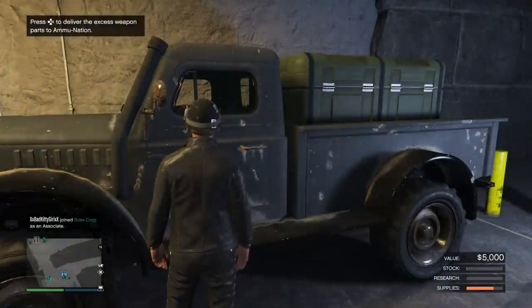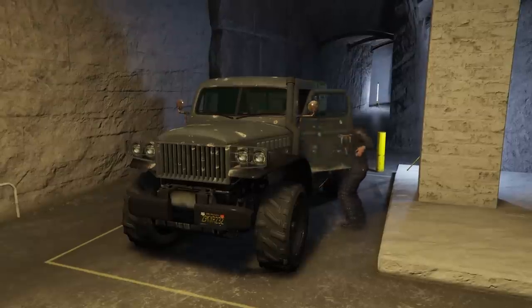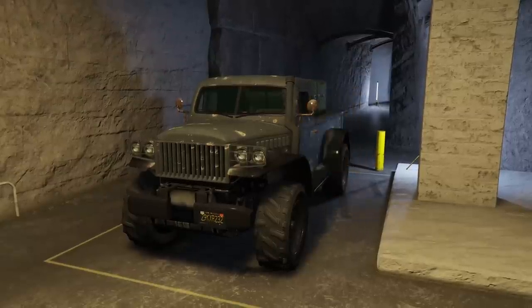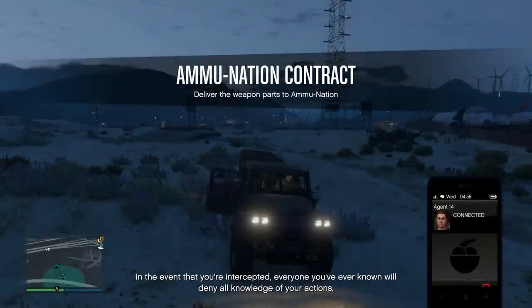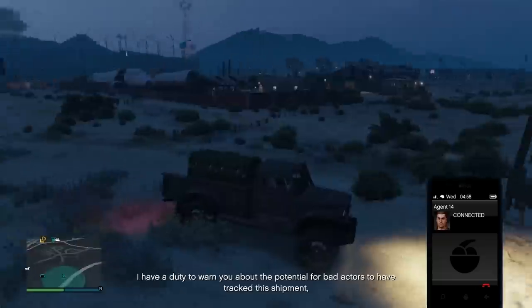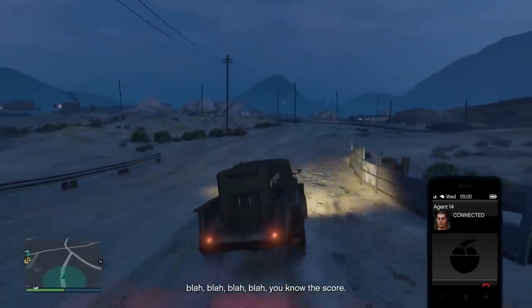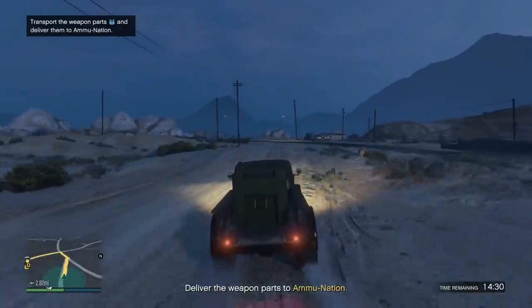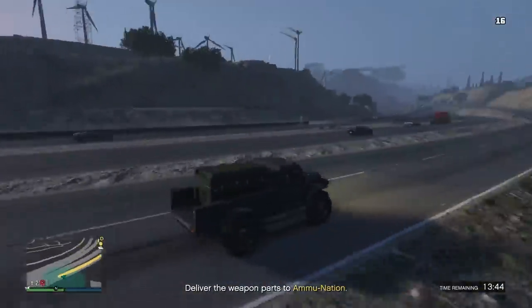Let's start with the most new addition to the bunker, and that is your ammunition deliveries. Inside your bunker, you're going to notice that you have a dune loader parked inside, and you should also notice that you have an icon on the map that's like a set of blue bullets. This is going to be when you know you can sell the excess weapons. It's in this dune loader - you just have to go up to it and hit right on the D-pad. You'll get in, and it'll take you outside of the bunker. It says ammunition contract: deliver the weapon parts to ammunition. Essentially, what's going to happen is it's going to take you to a random ammunition location on the map.